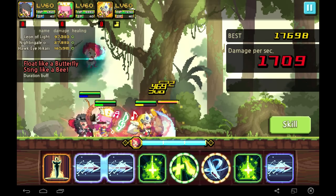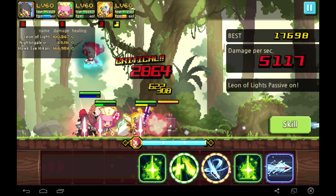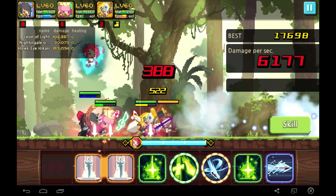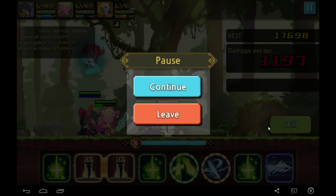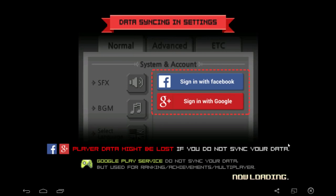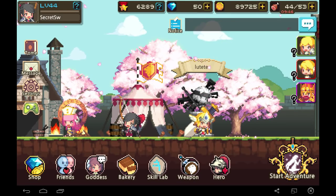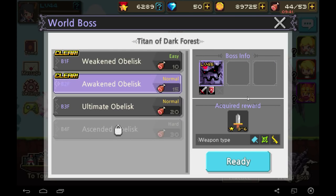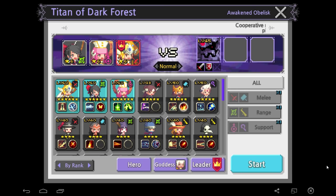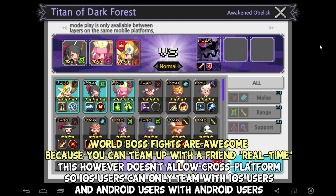I'll leave practice mode and show you a World Wars fight, where it gets pretty intense. World Wars is basically a level 45 fight and it's awesome because you can play with a friend in real time. You queue by entering the same waiting room number as your friend, or click random ally to find a random player also queuing.